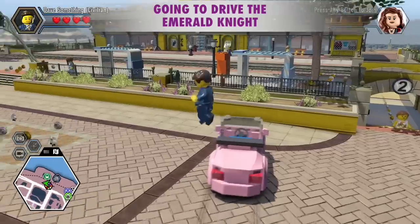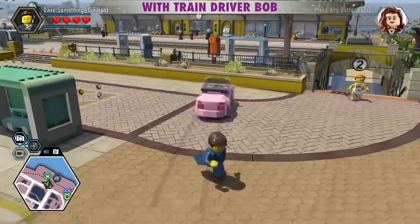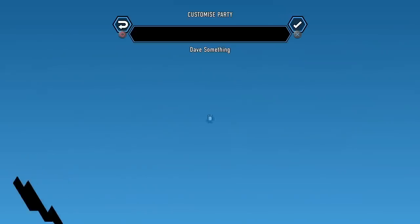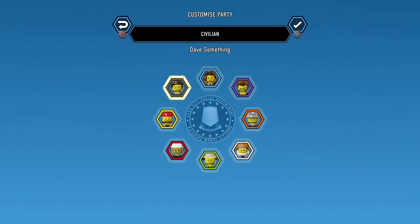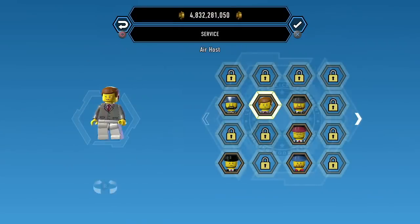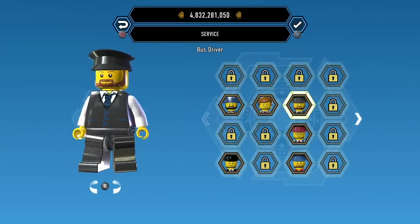Now I'm going to drive the Emerald Knight, but first I want to switch to Train Driver Bob, just for fun. I go into one of these booths, select the Civilian, go over to Service, and go over to Train Driver Bob, and then select it again.